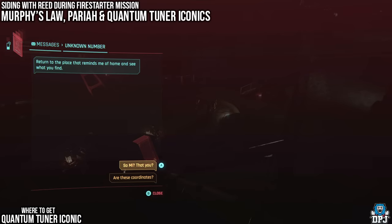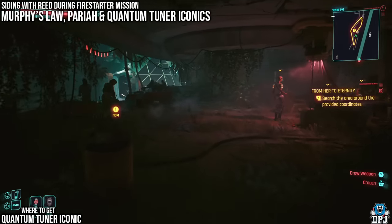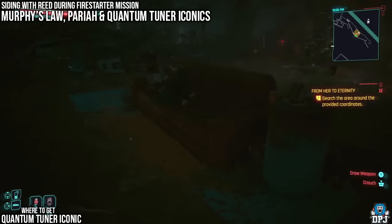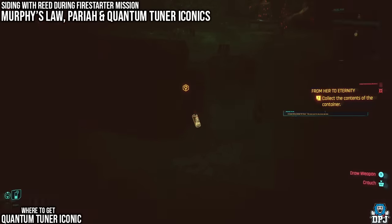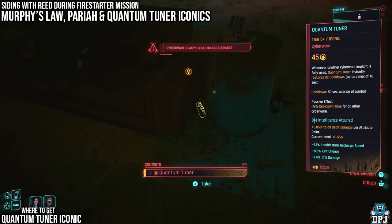After siding with Songbird and sending her off into space, skip time by a few days in-game. You'll get a text from an unknown number triggering a short quest called From Her to Eternity — Songbird's last parting gift. Go back to the spot that reminded her of home, and scan next to the sofa to find the iconic cyberware, the Quantum Tuner, which is pretty amazing and very useful.